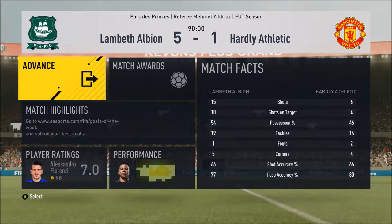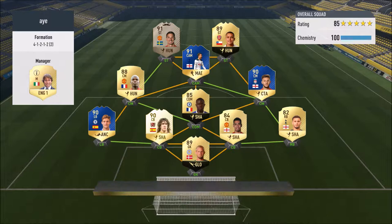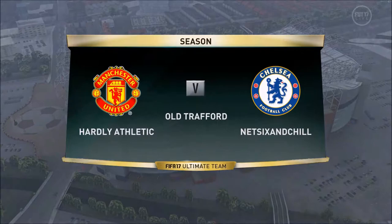Opponent number two rocks up — oh my god, what a Premier League squad. He's got 89 Schmeichel in net, Walker, Smalling, a legend Puyol, Team of the Season Alonso, 85 Kanté, Team of the Season Lallana, Pogba, Team of the Season Ali, 89 striker Alexis, and the moustache — Ibrahimović. Today is really not a good day to play FIFA unless you've got a super team. Let's find out.